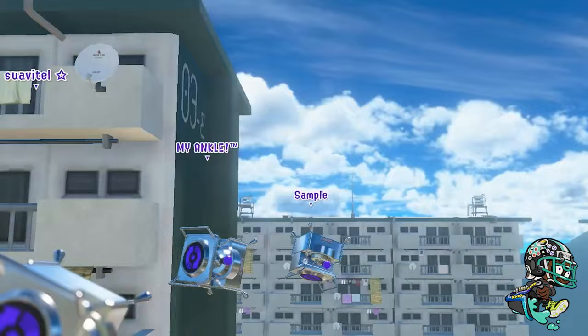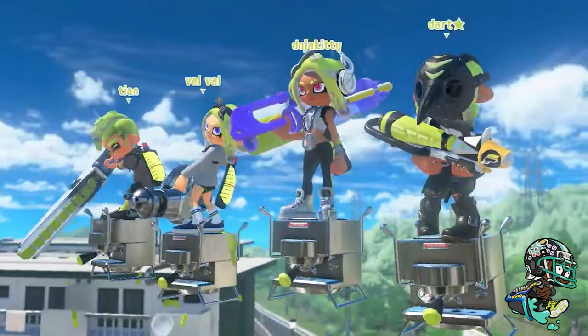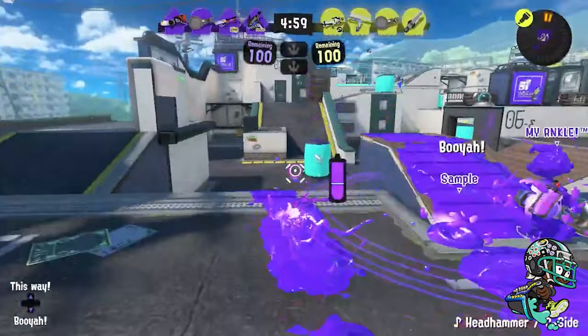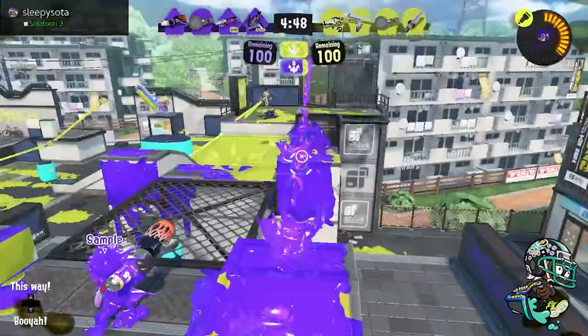For our first game it looks like we got Flounder. There are some really awkward Zipcaster spots here but we'll try to make it work. I will say this weapon isn't the best competitively — probably because of Dart — but Marker does combo well with the Slosher. If you throw one dart and throw a 70, it combos with it, and Zip is just really fun for this weapon.